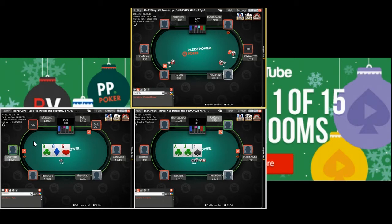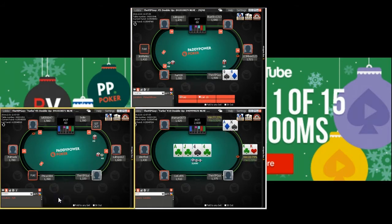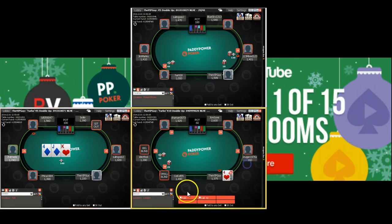Make sure you sign up to Paddy Power Poker through PokerVIP.com — go to PokerVIP.com/deals or hit the link in the description below. Kings get it all-in, he turns some equity with his club flush draw but bricks. Nice hand there — is that one man down? Almost.